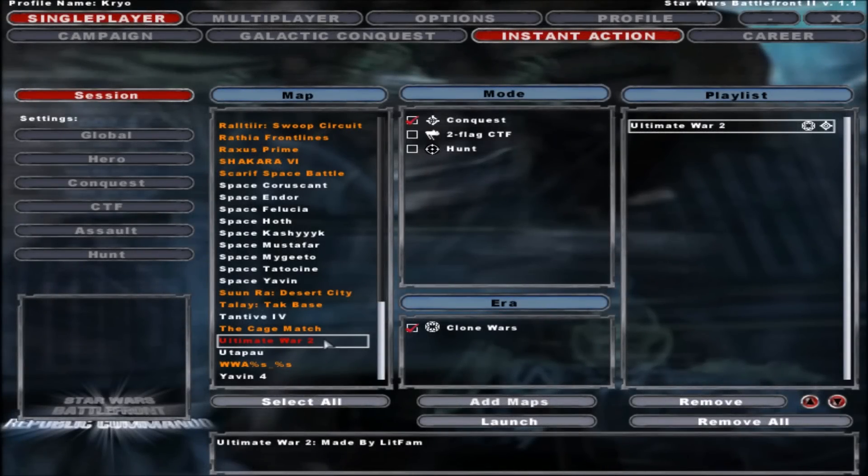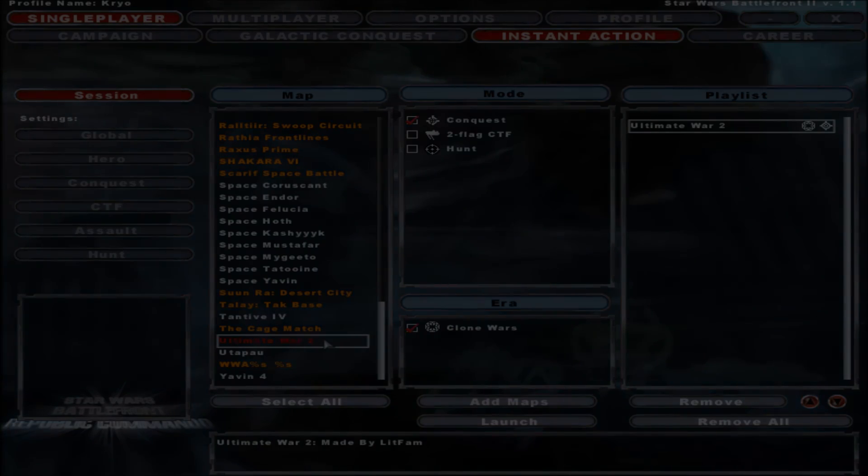How's it going? Welcome back to another Battlefront 2 mod video. Today I'm gonna be taking a look at a map called Ultimate War 2. Quick summary of this mod: it's basically the stock Naboo map with custom unit models. The unit models are based off the Clone Wars animated series, which is awesome. Not all the custom models have been added yet, but the majority are there, so it's still definitely worth taking a look at. Let's get started.